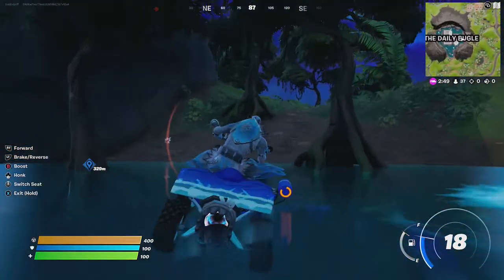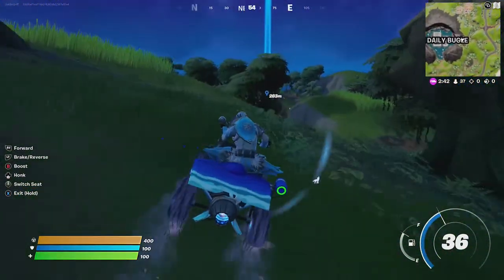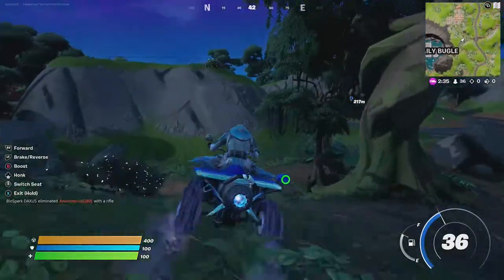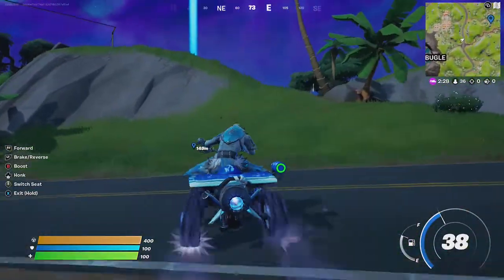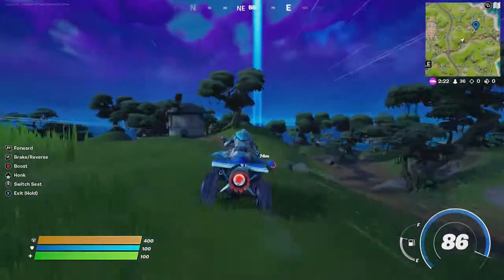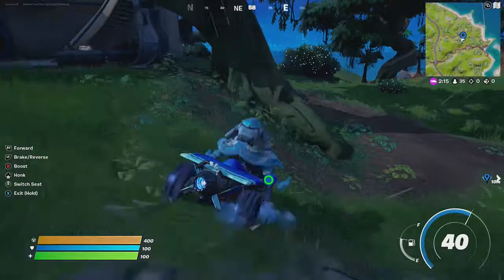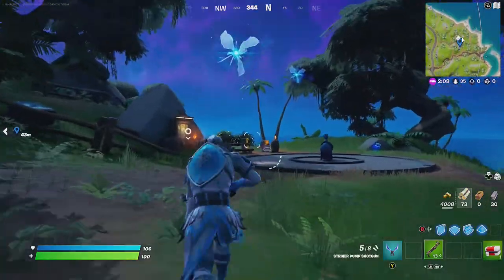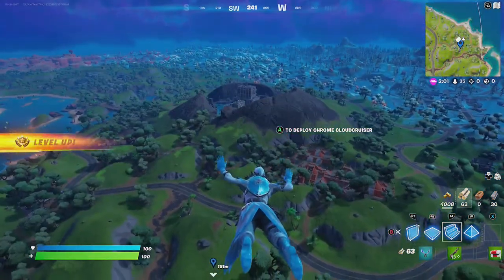We're going to go for the last seven outpost. Alright friends, that's how you teleport using rifts. You've got to go to a total of three of them.